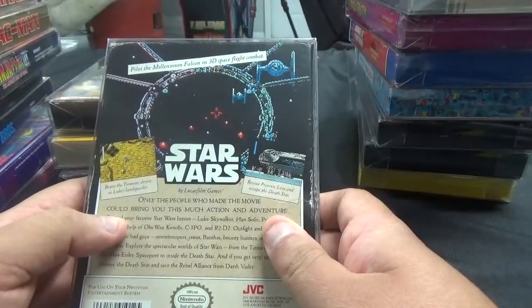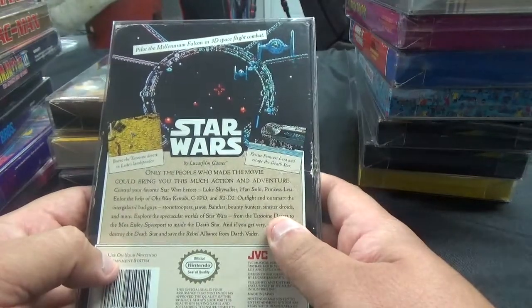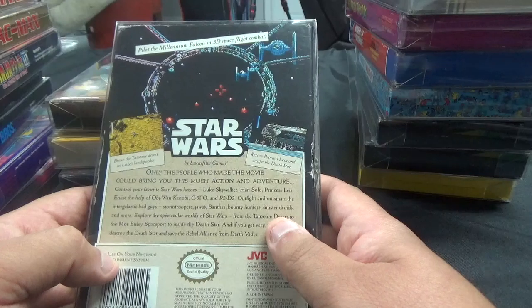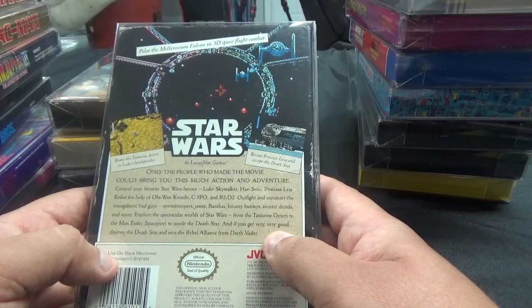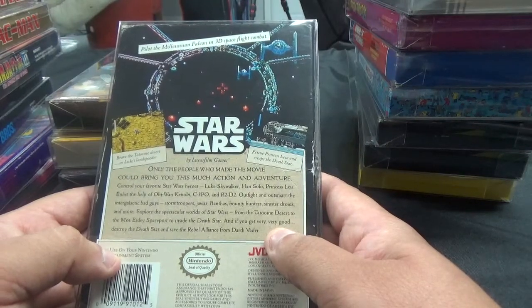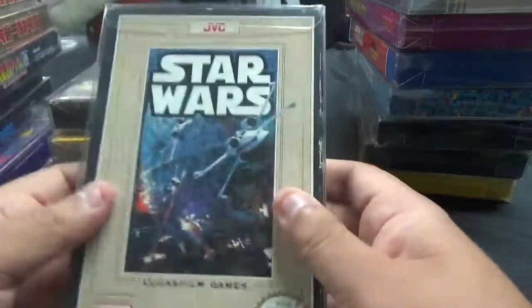From JVC, we have Star Wars by Lucasfilm Games. Pilot the Millennium Falcon in 3D spaceflight combat, brave the Tatooine Desert in Luke's Landspeeder, rescue Princess Leia, and escape the Death Star. Control your favorite Star Wars heroes: Luke Skywalker, Han Solo, and Princess Leia. Enlist the help of Obi-Wan Kenobi, C-3PO, and R2-D2. Outfight and outsmart stormtroopers, Jawas, Banthas, bounty hunters, and sinister droids. Explore the spectacular worlds of Star Wars from the Tatooine Desert to the Mos Eisley spaceport to inside the Death Star. And if you get very good, destroy the Death Star and save the Rebel Alliance from Darth Vader.